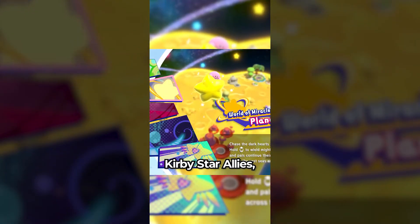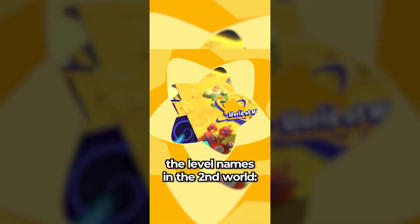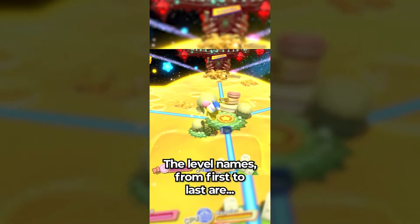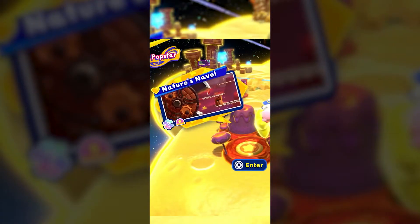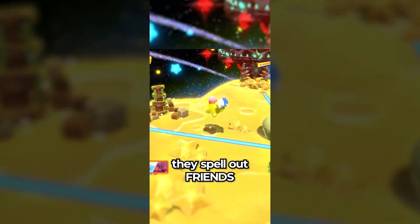Did you know that in Kirby Star Allies, instead of the world names spelling out a word like the previous games in the series, the level names in the second world Planet Popstar do instead? The level names from first to last are Friendly Field, Reef Resort, Inside Islands, Echo's Edge, Nature's Navel, Duplex Dream, and Sacred Square. Taking the first letter of these levels, they spell out FRIENDS!